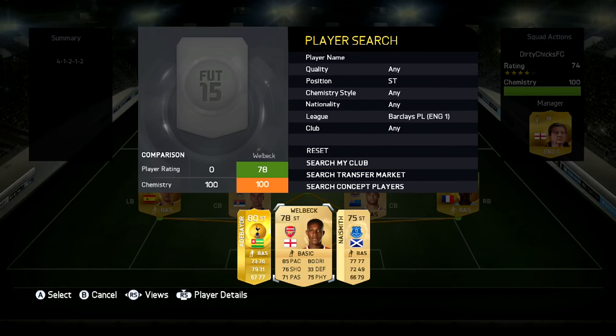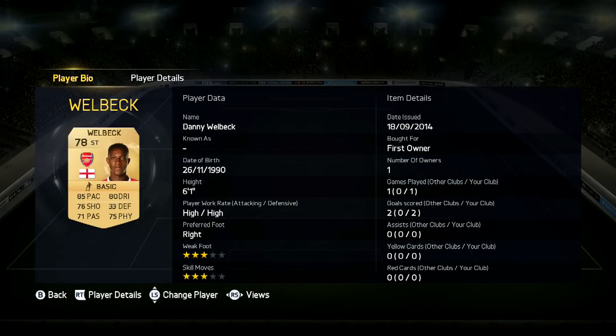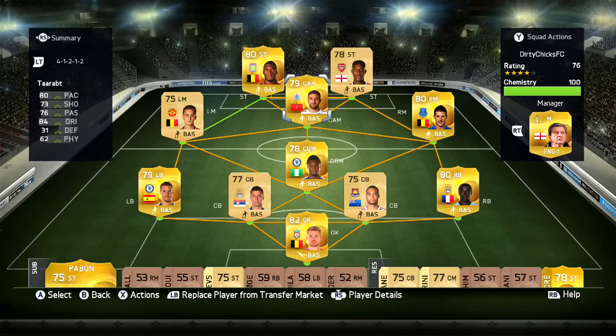And also up front we have Welbeck, the new Arsenal man — he left Man United to join Arsenal. Just like Benteke he's actually pretty good. He does have 85 pace, 76 shooting, 80 dribbling, 75 physical. His physical is a little better than I expected, purely because of his height — he is actually 6 foot 1 — and for 85 pace on a 6 foot 1 player he's actually fairly decent. He does have high work rates as you can see there, and I did find sometimes in game that he wasn't always up front, which is what I would have preferred since he's my striker and main target man.